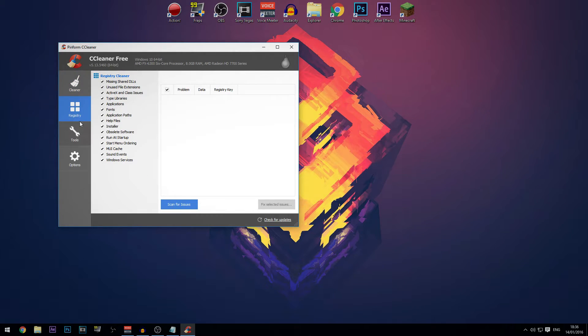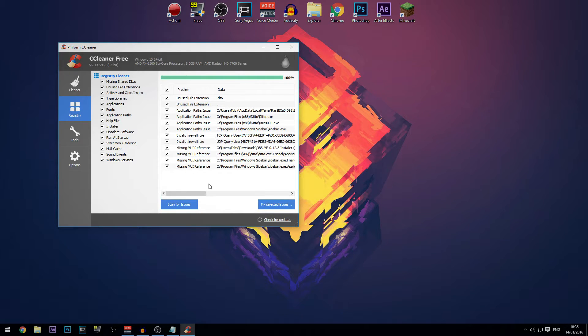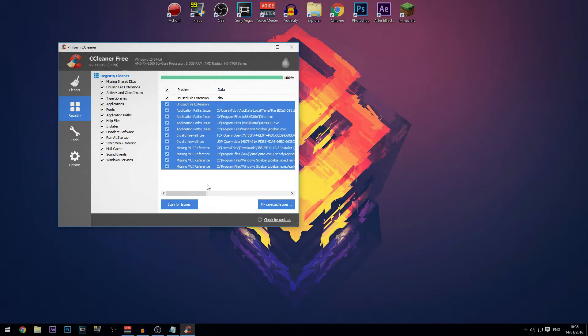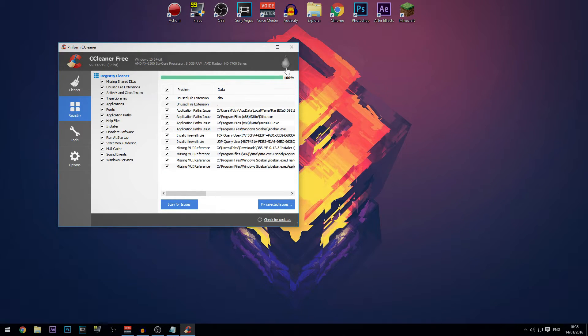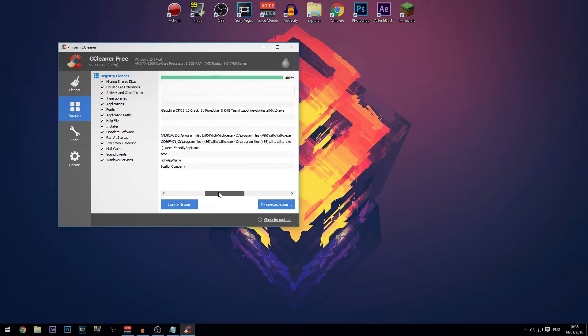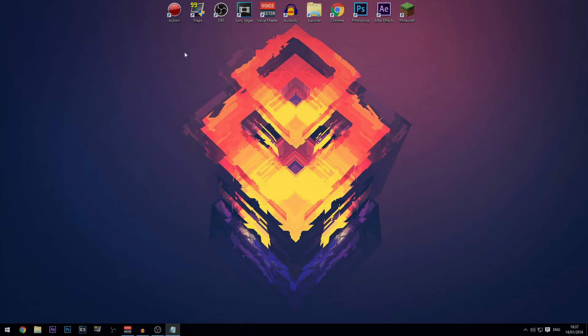In CCleaner, you can also go to the Registry section, click 'Scan for Issues', and it'll find some registry problems. I'm not going to fix them right now but there can be quite a few. Click 'Fix Selected Issues' and when it asks if you want to back up the registry, click Yes just in case it affects your computer.